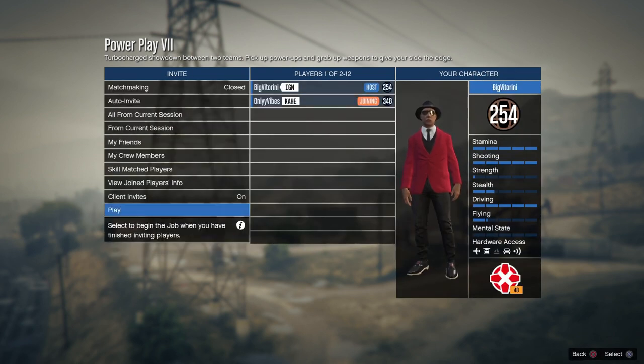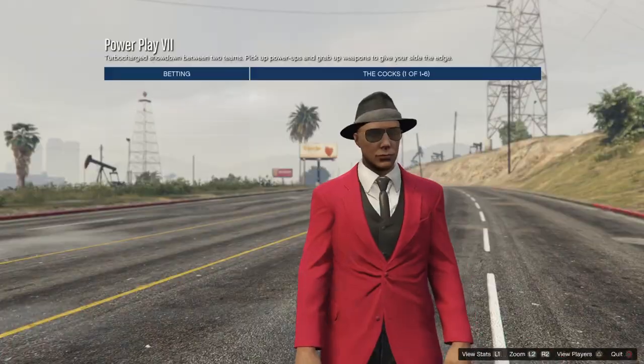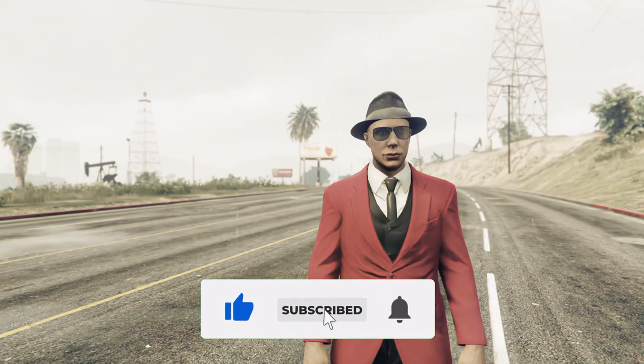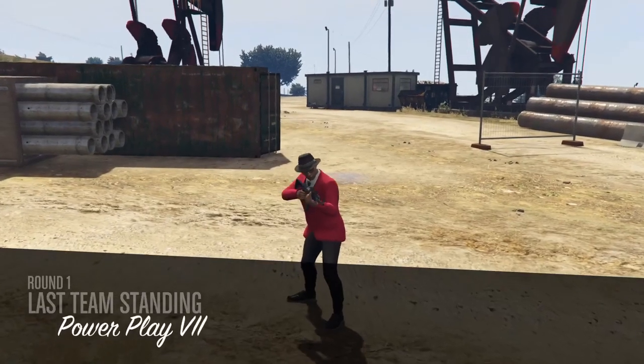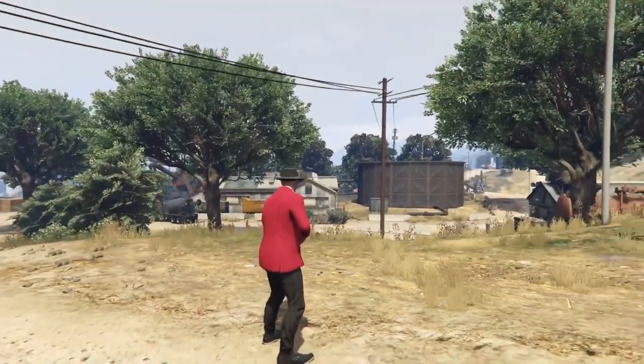Once you have the job, start it up and invite a friend, because we actually need a friend to help with this one. If you host the job, you'll be getting the orange joggers. If your friend invites you and is the host, you get the purple joggers. So to get the orange you have to host the job, and to get the purple joggers you have to have your friend invite you.